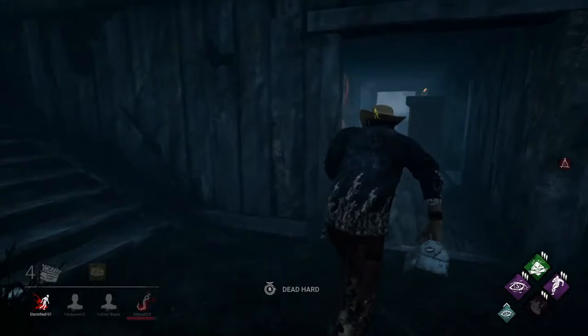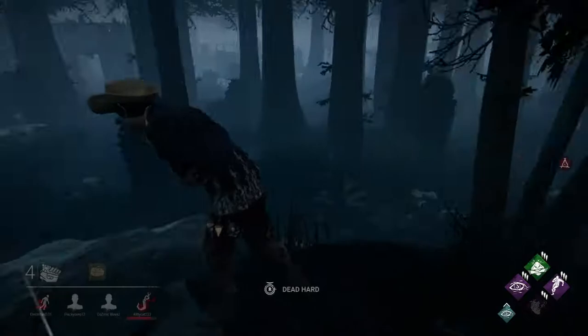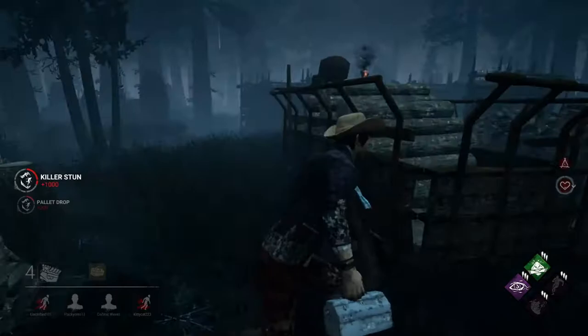Another tip is what you want to do every game. It isn't a guarantee that you'll pip up, but you should pip up if you do these things: run the killer for about two generators' worth of time, get two saves off the hook, and complete two full generators. If you survive on top of that, it helps a ton. If you do all of that, you should pip up in any rank — maybe not red ranks, but most ranks.